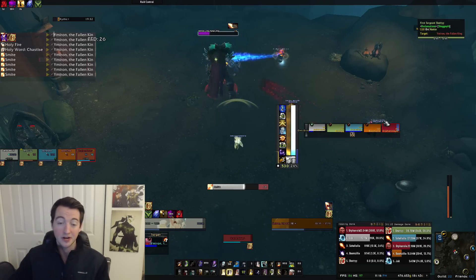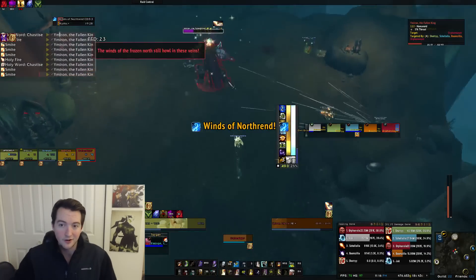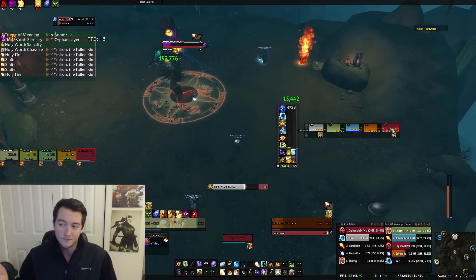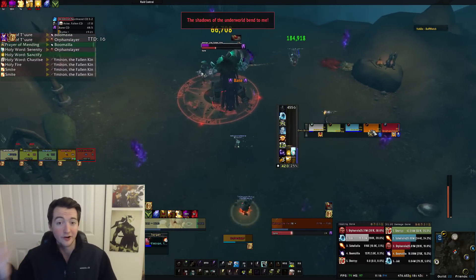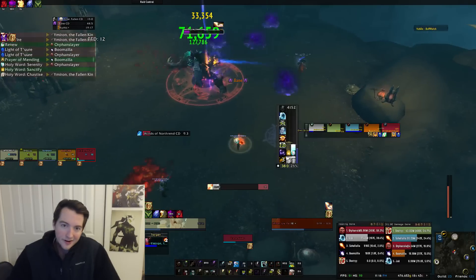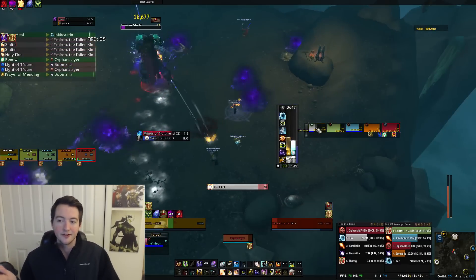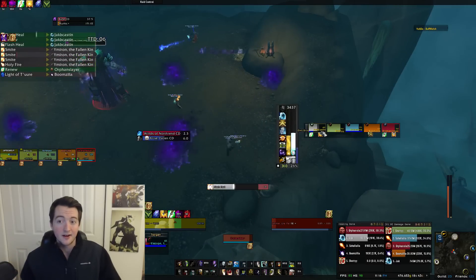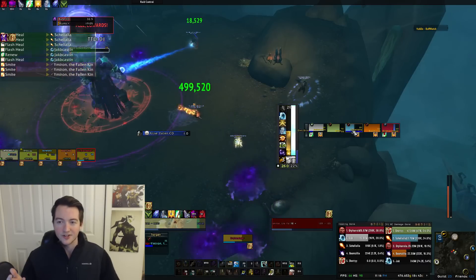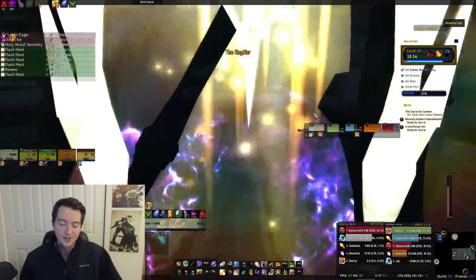Sometimes I'll even do that at lower level keystones if I'm trying to max out damage — toss Guardian Spirit up and just start Holy Nova spamming as best I can. If you are consistently having your Guardian Spirit consume the spirit, then Guardian Angel's not going to be that effective for you. The flexibility of Light of the Naaru — not only for getting your Holy Words back but also for getting Chastise back — is so very important to keep the gears of the machine flowing, and Light of the Naaru does that super well.